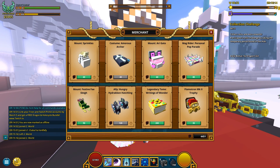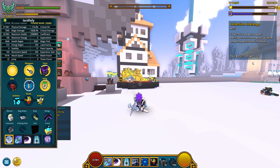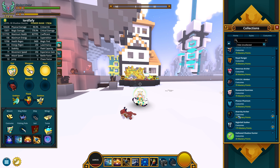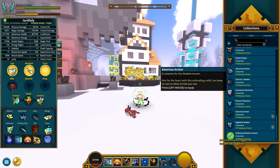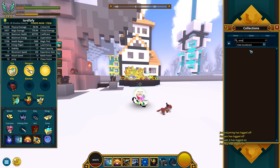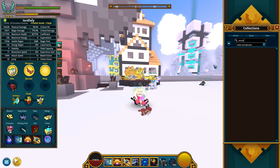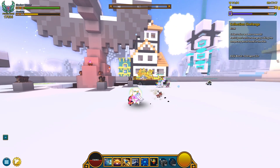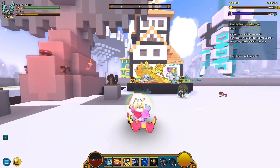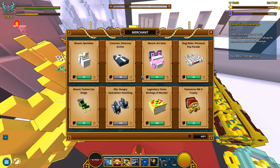A costume - Amorous Archer. Guess I could showcase this as well. For that I'll have to hop over to my Shadow Hunter, I believe. Amorous Archer - there you go. It's probably got a hat as well. I don't think it's got a helmet style, so this is how the costume looks like on Shadow Hunter. How much is that? I think it's 40 dragon coins, right? Yep.